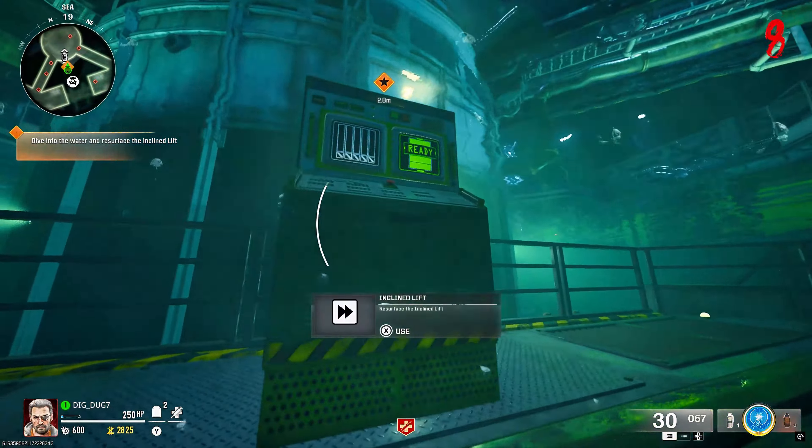For the next step of the easter egg, you're going to have to get the ammo mod Deadwire on your weapon. Just go up to the armory and equip it - it takes 500 salvage. Now you're going to have to ride the Pack-a-Punch up to the top, and you're going to have to shoot three different electrical panels on your way up.